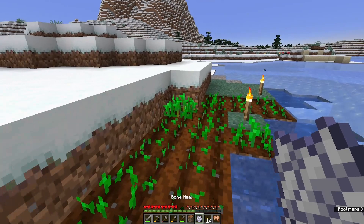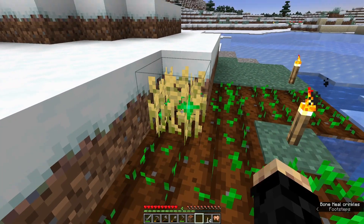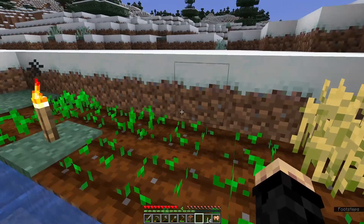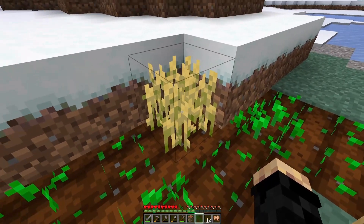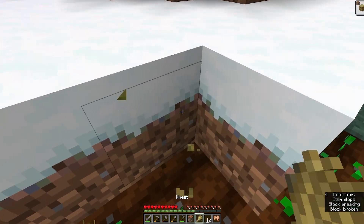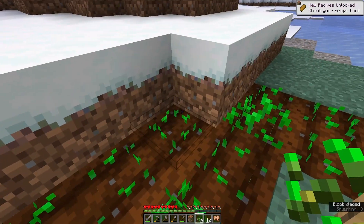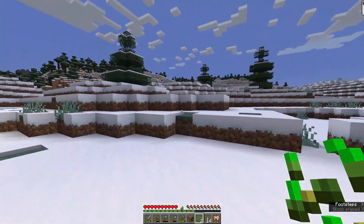Before the sun goes down, I'm going to take our bone meal over to our nice big plant here. There we have it — a finished wheat plant. You can tell by how dry it looks, almost like hay. If I go ahead and punch it, I get a piece of wheat and more seeds. Go ahead and replant those seeds — and we're going to run home and take a quick nap.